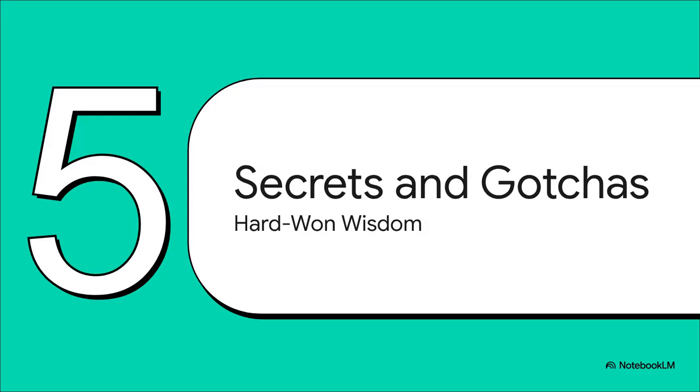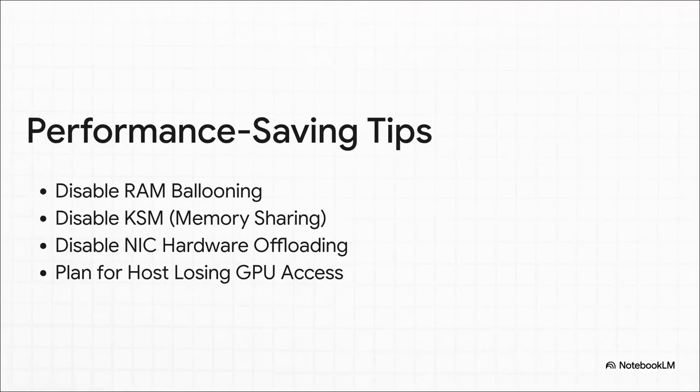For anyone brave enough to try this, the community has passed down some really valuable, hard-won wisdom — tips and tricks learned through hours of frustration that can save you a world of pain. For example, features like RAM ballooning and memory sharing sound useful for managing a server, but they can cause massive stuttering in a gaming VM, so you have to turn those off. And here's a huge logistical point: once you pass that GPU over to the virtual machine, the main Proxmox host can't use it anymore, so you have to be ready to manage your server from a laptop or another device.